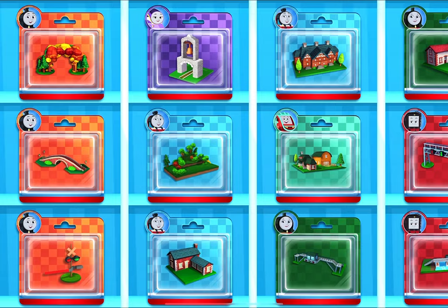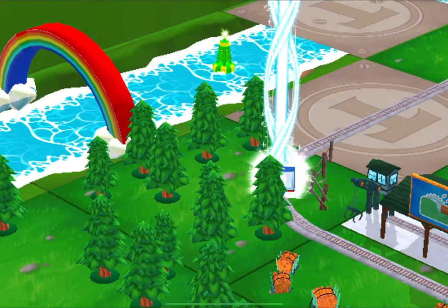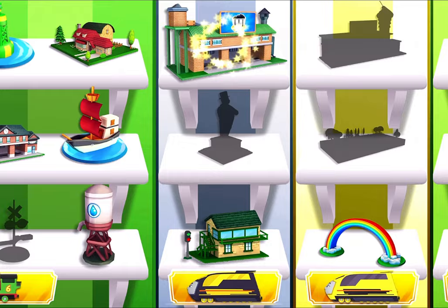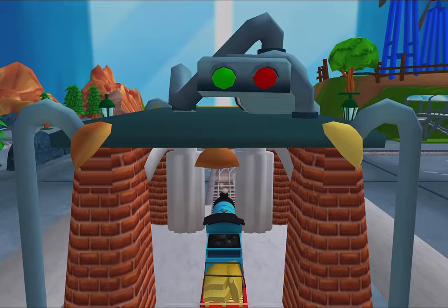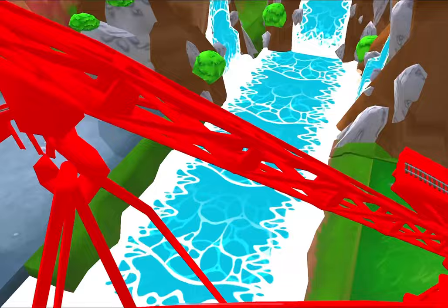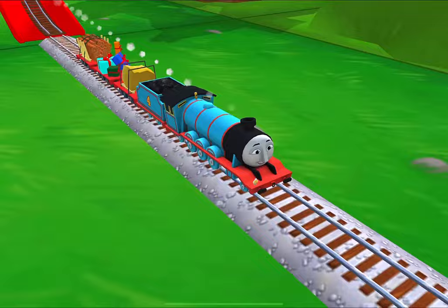Which toy will you choose now? It's super easy to find a new toy — just look for the beam of light. Well done. Where to now? Forward leads to the big bridge — let's go to the big bridge. You've got this! Help the engine jump the big bridge. Tap as fast as you can on the buttons to make the engines go go go. That was so much fun.